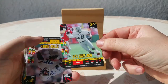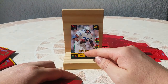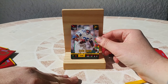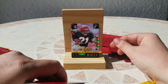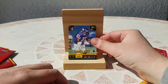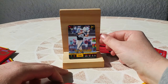Pat Swilling again. Steve Smith — oh, it's difficult to remember the first name when the last name is Smith because there are a lot of good players named Smith — that's crazy. Eric Bienemy, running back. Eric Green. Charles Mincy, defensive back. Pete Metzelaars, tight end — I remember this guy for the Panthers.